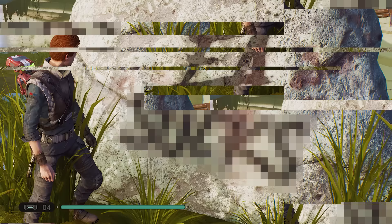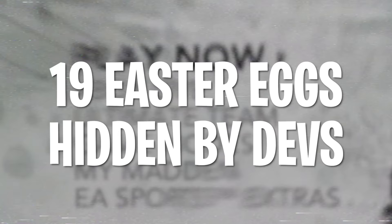From an Easter egg ruining someone's life to a secret message roasting EA, these are 19 Easter eggs hidden by devs.